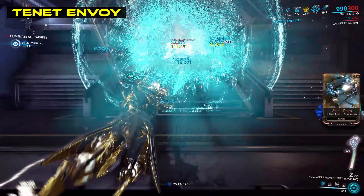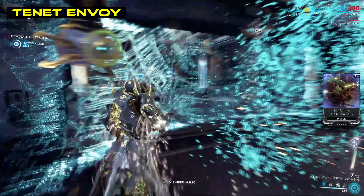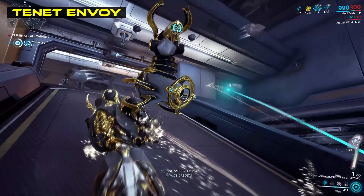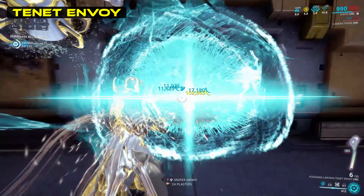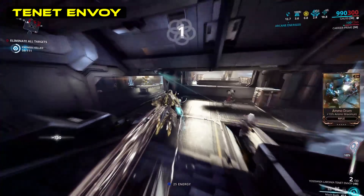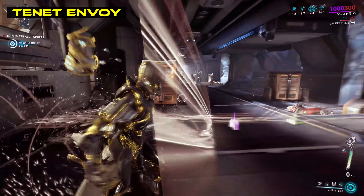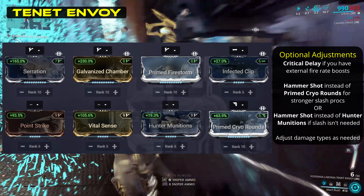Regarding damage type, the innate cold of the explosion will combine with the other primary elements if selected for the bonus damage type. So, for example, a Toxin Tenet Envoy will give innate viral instead of cold on the explosion. However, this bonus damage type is considered like a 9th mod slot. So if you add another mod — say a Heat mod onto the build — the Heat will combine with the bonus element rather than the innate cold. So a Toxin Tenet Envoy with a Heat mod will give you cold and gas, not viral and heat. As for a go-to build, this here will do you just fine.